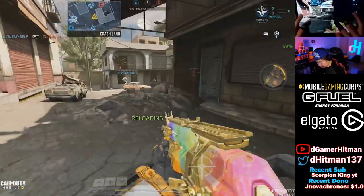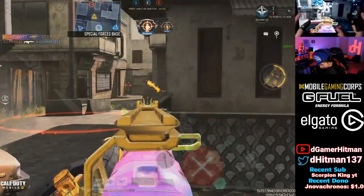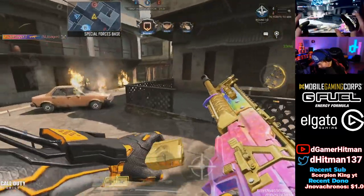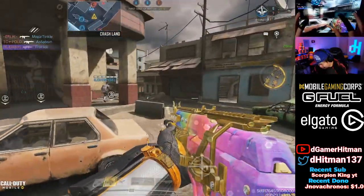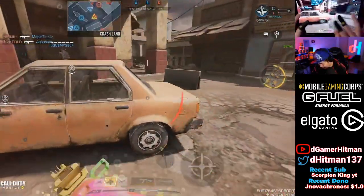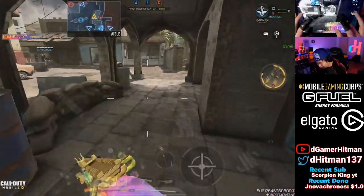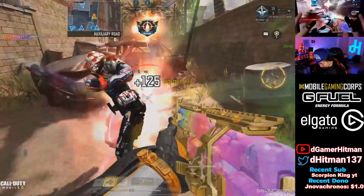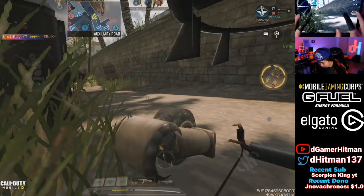I wanted to leave, chat. Oh, I got hit on the back! Dang it, Hyven. Wait, wait — what am I? Is that an enemy? What the heck? I was like, what am I stuck on? I found out what I was stuck on, chat. There's a sniper.